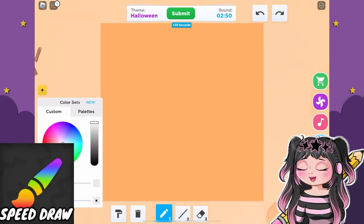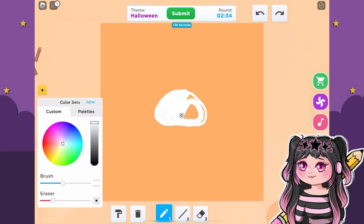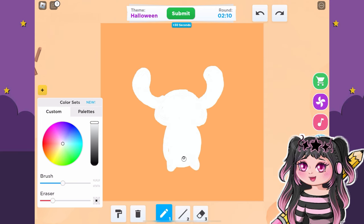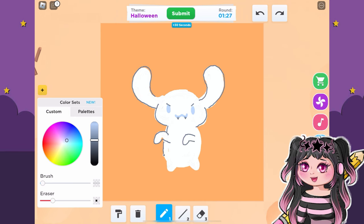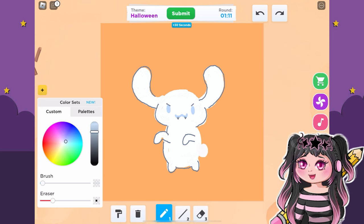We're in speed draw. We're going to try to appease My Melody by drawing Cinnamoroll. I'm so sorry to everyone that was so upset that he was left out in part one. We're going to draw him here, but we're going to make him like a vampire, with his little arms going out and his ears flying up because he's like, 'I want to suck your blood.' Then we're going to give him some little fangs.